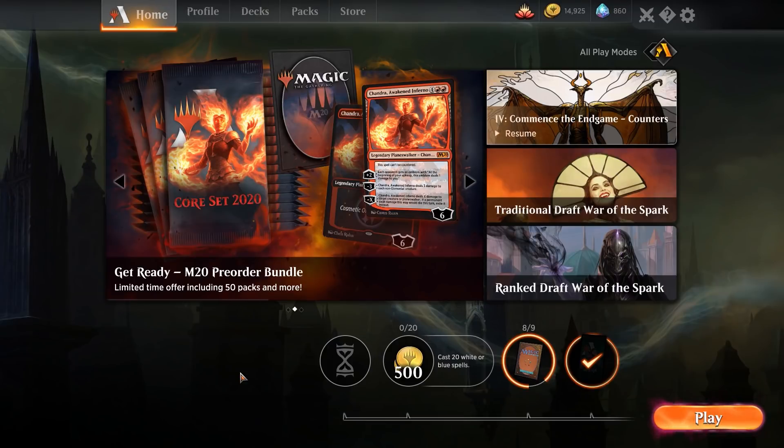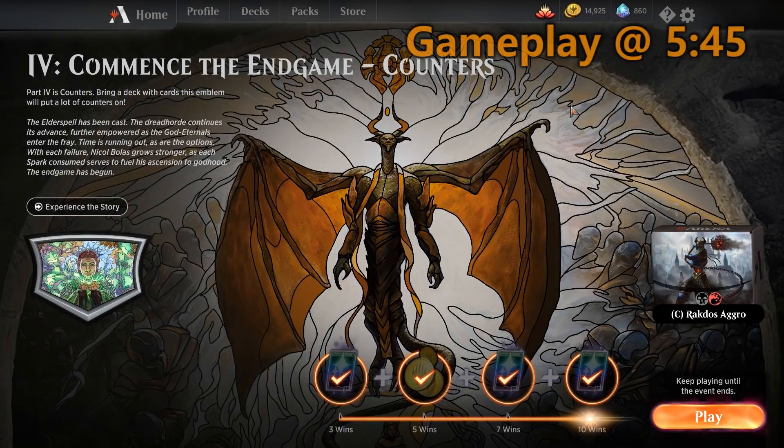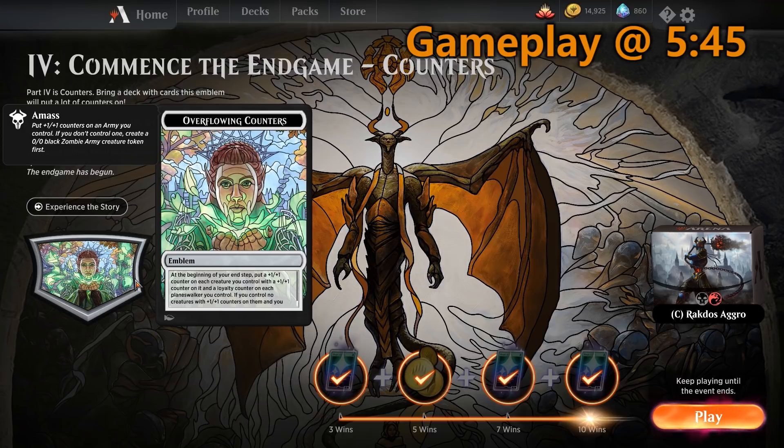Welcome back to some more Magic Arena. Today we're going into the newest event for Magic Arena — the Counters event. The idea behind this event is you get an emblem that says at the beginning of your end step, put a plus one plus one counter on each creature you control with a counter on it, and a loyalty counter on each planeswalker you control. It's basically proliferate but with less flexibility — we can't put counters on Magistrate's Scepter or anything fun like that, so we've got to settle for something different.